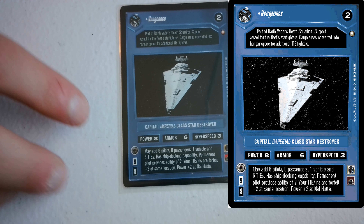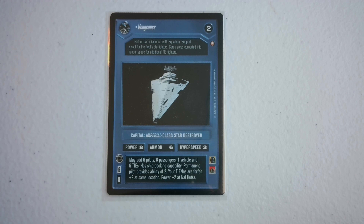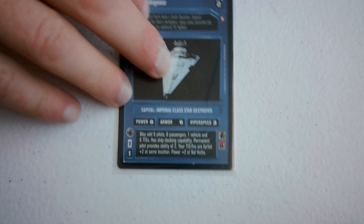They didn't have a Star Destroyer in Cloud City or Jabba's Palace sets, but Special Edition did have a unique Star Destroyer. I'm not sure exactly where it's from in the movie. It deploys for 9 which is pretty spendy, has permanent pilot ability 2, a little extra forfeit on your TIE fighters, and it's the only Star Destroyer with destiny 2 - all the rest are 1 except the one from Death Star 2. On the weaker side. I think Special Edition is the best CCG set though.